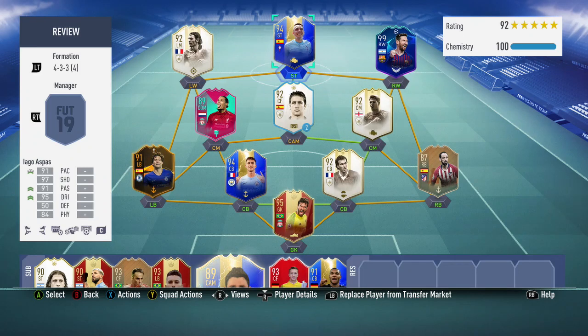Hi guys, and welcome to another FIFA 19 Team of the Season player review. Today I'm going to be reviewing the 94-rated La Liga Team of the Season Iago Aspas.